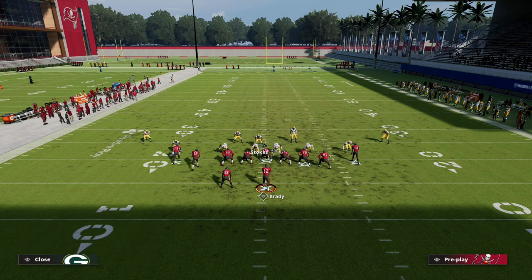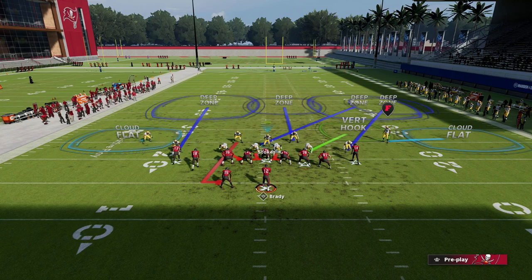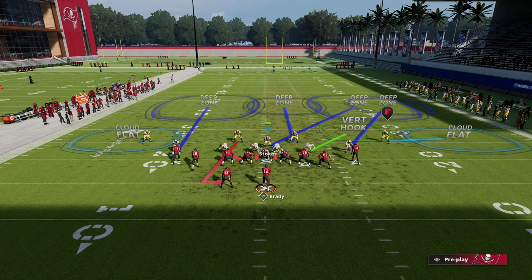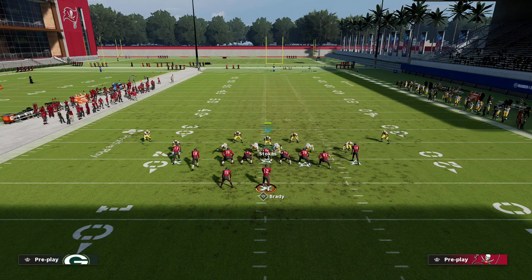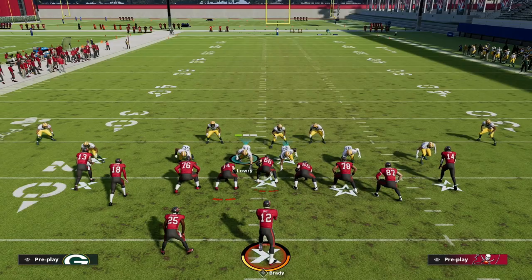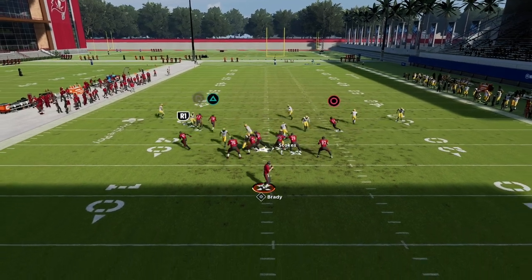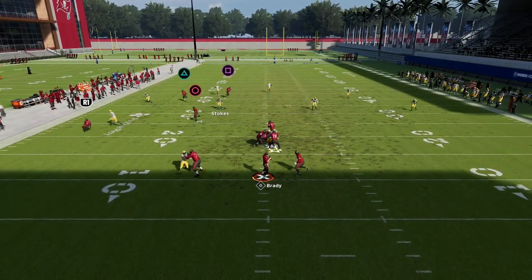You can set this up fairly quickly. Once you get to this point, you can take one of these two defenders and put them in a bluff blitz. The reason for that is it'll help with the running back — if the running back goes out on a route, he'll go cover him.